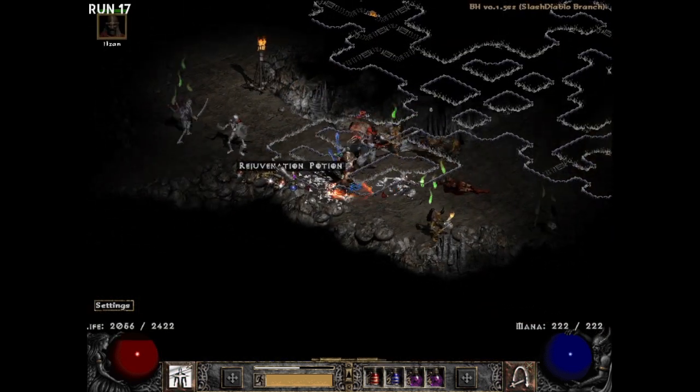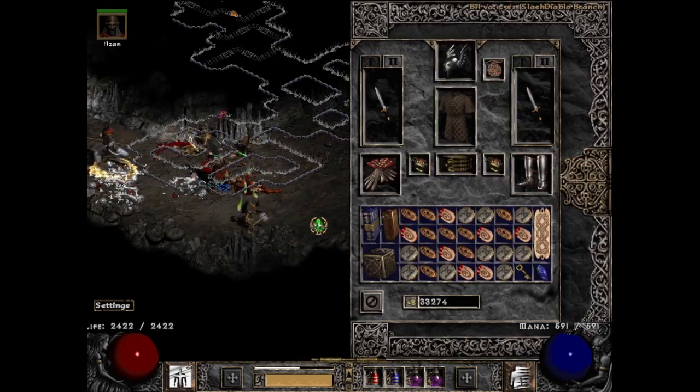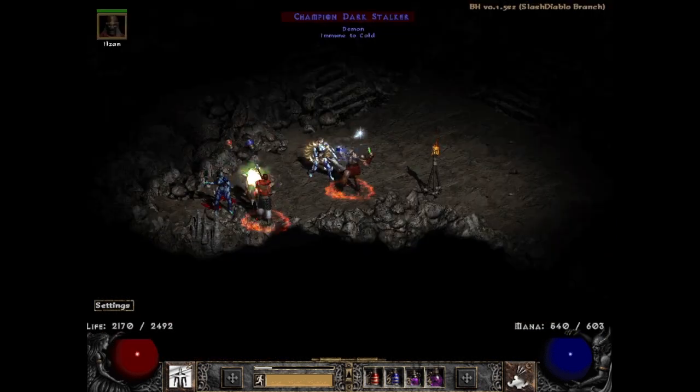Moving on to run 17, where I found a not-so-rare but much more usable drop of a magical jewel in the Pits — a ruby jewel with 40% enhanced damage. I've put one of these in my Death Cleavers and the difference is quite noticeable, so I'm glad to have another one for when I find another sick melee weapon that needs a bump in ED.